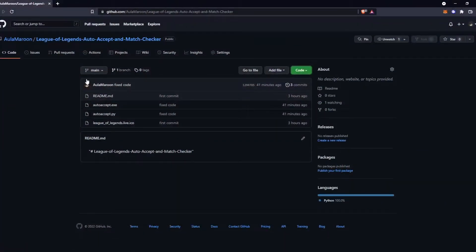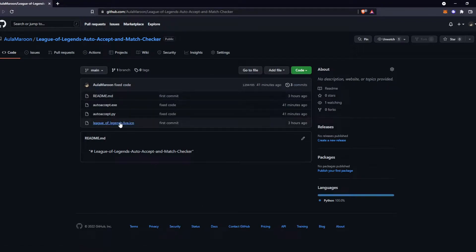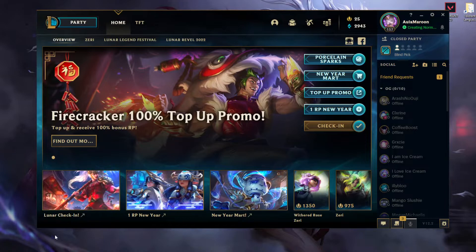The first thing you want to do is go to the GitHub page and click on Code and Download ZIP. If you're using Python you can run it with the Python script, but if you don't have Python you can just use the exe. Extract it anywhere you want.